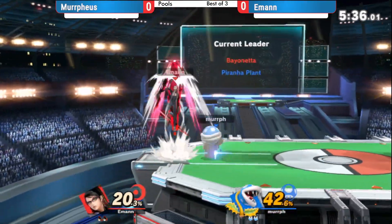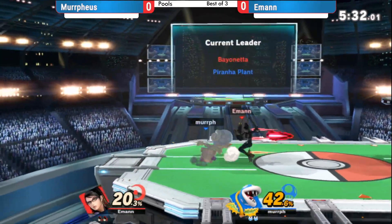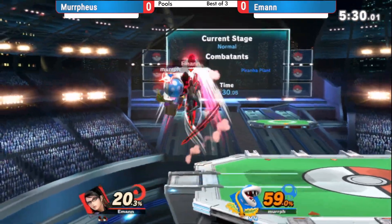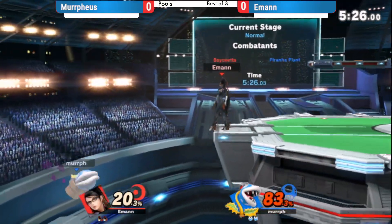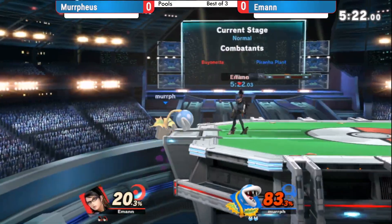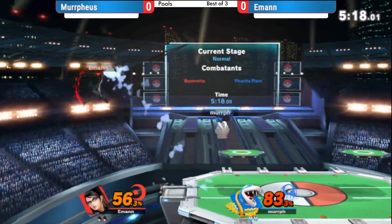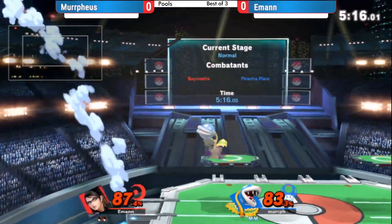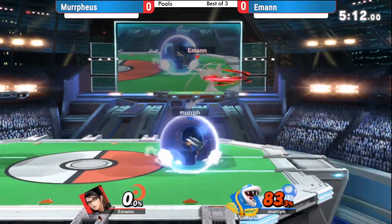Big up air. Even up here it was a big back air from E-man. Murph is there on E-man, but Bayonetta could just really smother Plant here. I'm trying to figure out — after the ledge — what Piranha Plant really has to beat out Bayonetta's stuff.